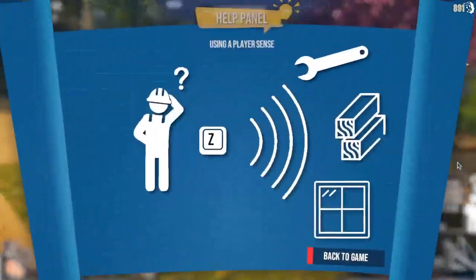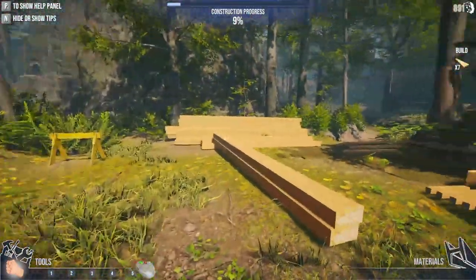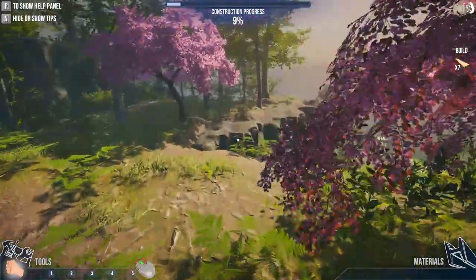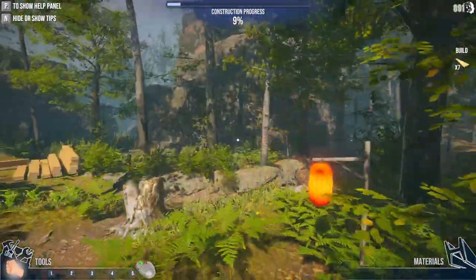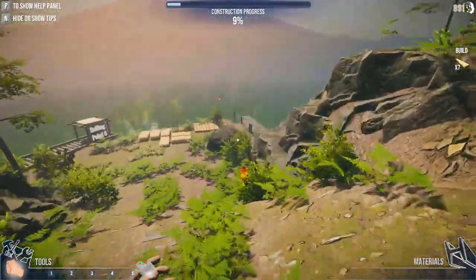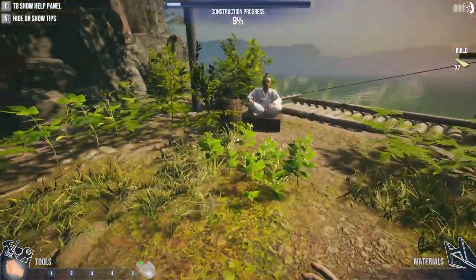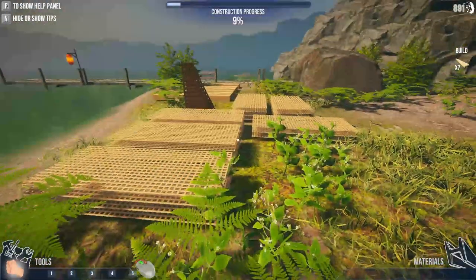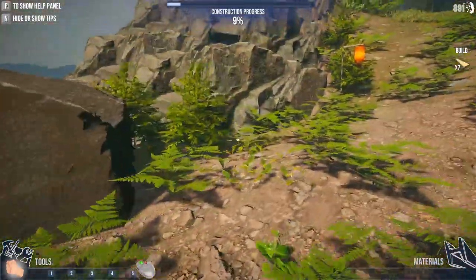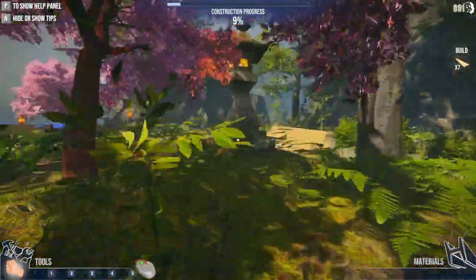We need to use player sense and find stuff around here to put in here. Every time I touch the ground, I bounce right back up. It's a very weird feeling. Oh, what's down here? A selling point. I don't know what that is — is he selling stuff for me or to me? We'll find out here.